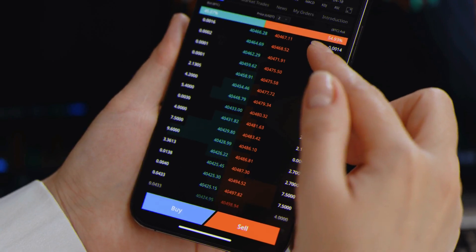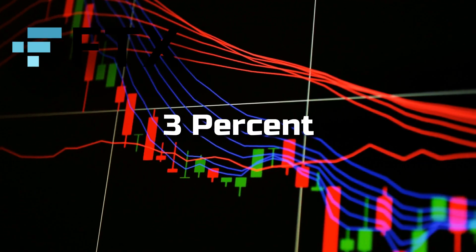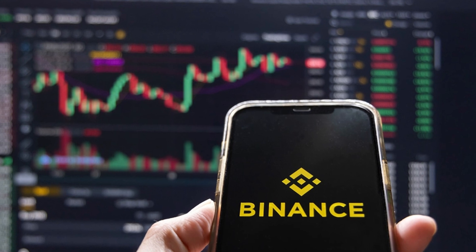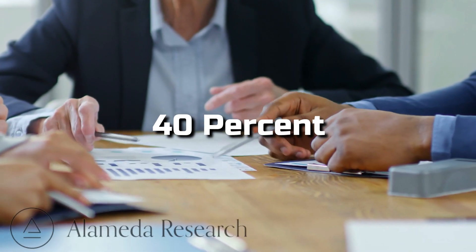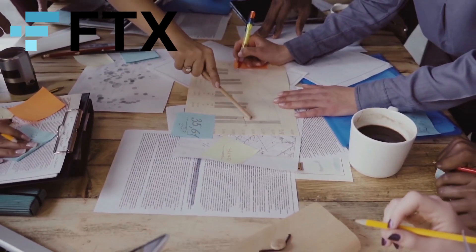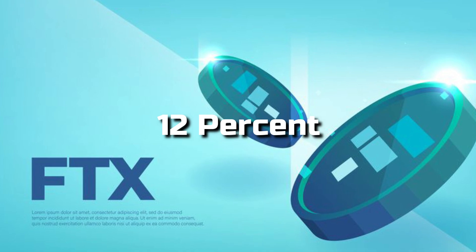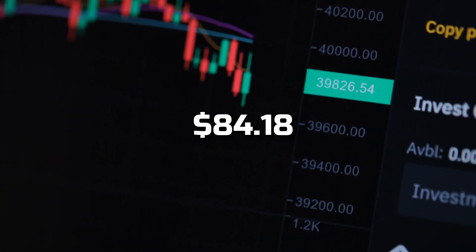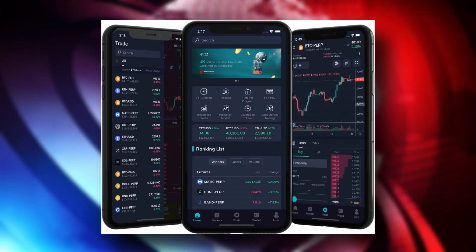The price of FTX token (FTT) declined by 3% in the past 24 hours following Binance's announcement that it would liquidate its holdings in the token. Binance's decision comes after leaked reports suggested the exchange utility token comprises nearly 40% of the assets of Alameda Research, a trading firm closely tied to FTX. FTT is down 12% in the past week, and also 73% down from its all-time high of $84.18 set last September.